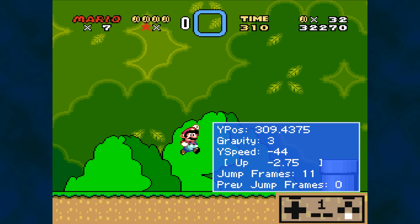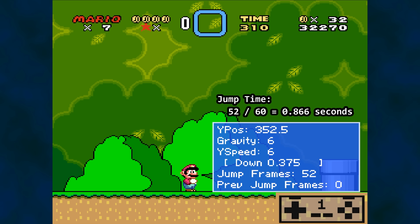He is pushed back down toward the ground. Note that the maximum downward velocity, or terminal velocity, is 4.1875, with 52 frames from takeoff to landing. The game runs at 60 frames per second, so Mario's jumping journey takes just under 1 second.